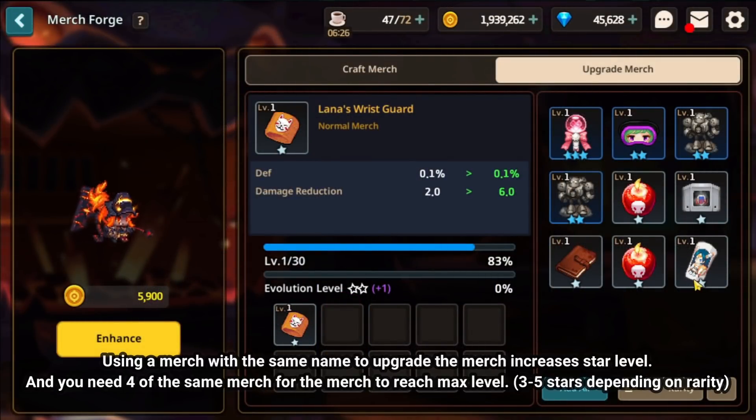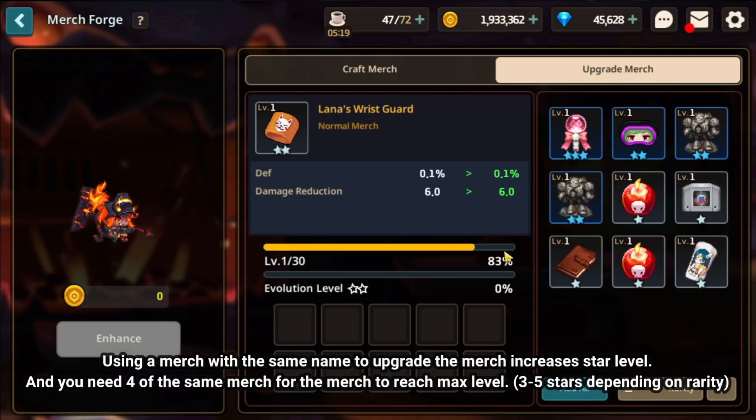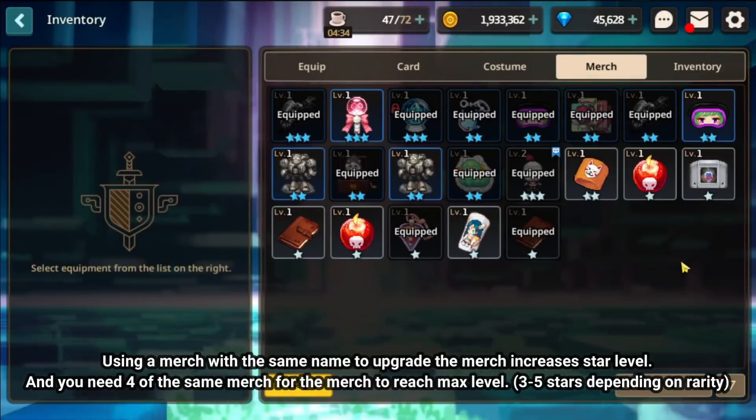Now let's move on to upgrading Merch. In order to level up your merchandise, you will need other Merchandises to level up and increase your primary stats. However, if you want to increase the star level, you actually have to use another Merchandise with the same name on top of the existing one. I'll increase the star level of my Lana's Wrist Guard as an example. You will need 4 copies of the same Merch to maximize the star level — 2 one-star copies make a 2-star, and combining two 2-star copies gives you a 3-star.